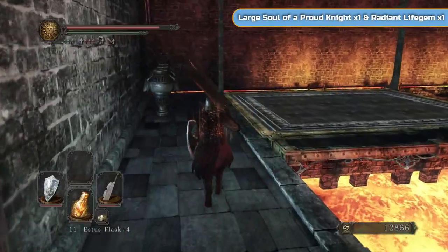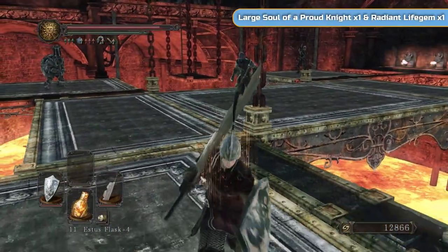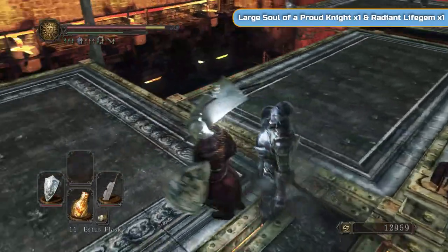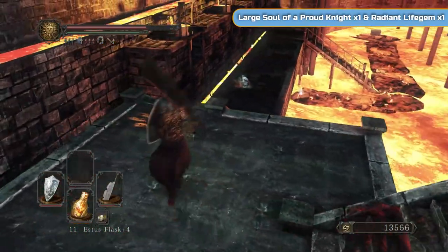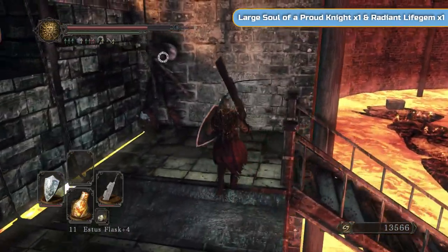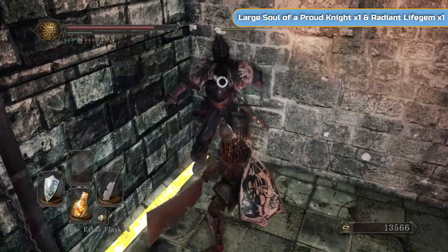The next video will be Belfry Sol, Belfry Luna, and farming — how to start and where to do it — because there are two lots of farming we need to do. Come up here instead — it's actually better to fight them while it's safer. There is an archer down to the left and also a crystal lizard — you'll see it scurrying down the lava there. If you can get it, great; if you can't, don't worry too much.